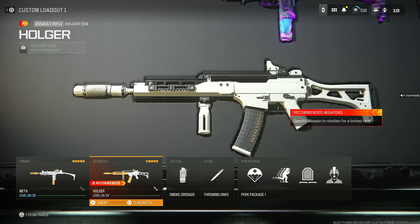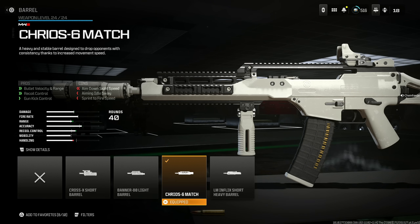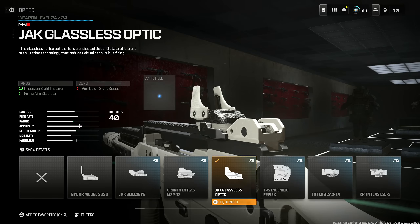The Holger 556 is what I see a lot of people running, and I'm giving you two versions because it's insanely broken. Throw on the VT7 Spirit Fire Suppressor for being undetectable by radar, recoil control, and bullet velocity and range at the cost of aim down sight speed, aim walking steadiness, and sprint to fire speed. Add the Cheros 6 Match for bullet velocity, range, recoil control, and gun kick control. Put on the Bruin Pivot Vertical Grip for gun kick control, vertical recoil, aiming out sway, and firing aim stability. Use the 40 Round Mag — that's the highest available. Last, the Jack Glassless Optic for precision sight picture and firing aim stability.